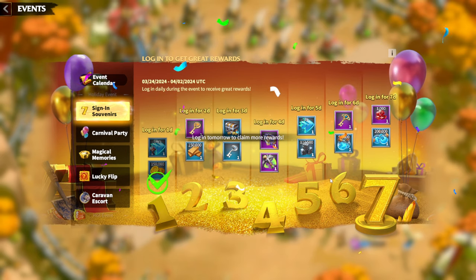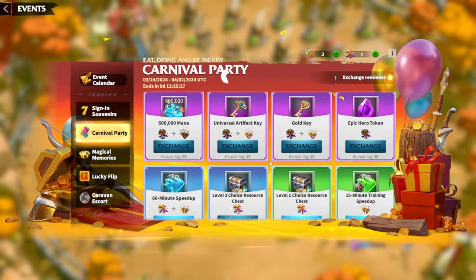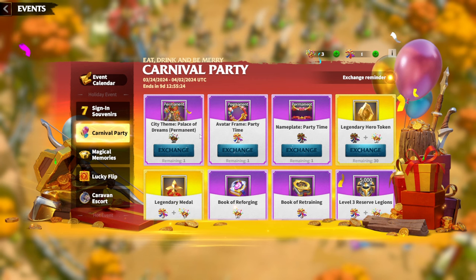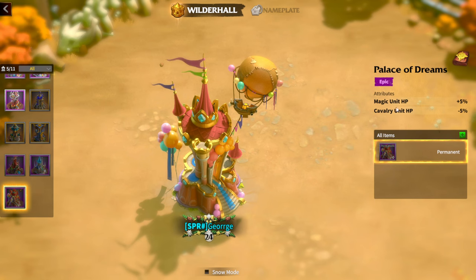Carnival Party has a much better variety of rewards, and of course we are getting a new city theme called Palace of Dreams. Let's check what kind of theme it is — we are getting magic unit HP plus five percent and cavalier unit HP minus five percent. That's a magic units city theme.